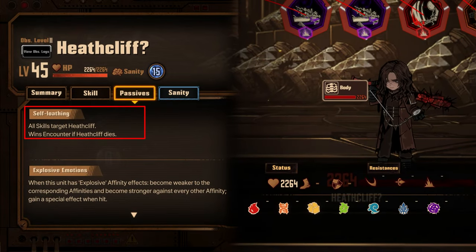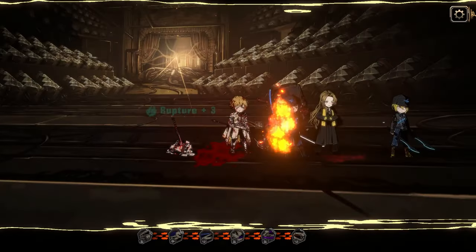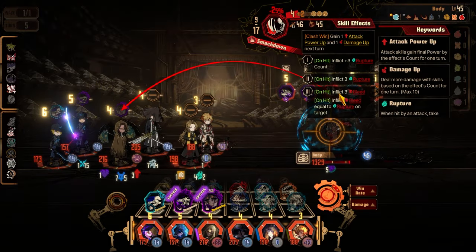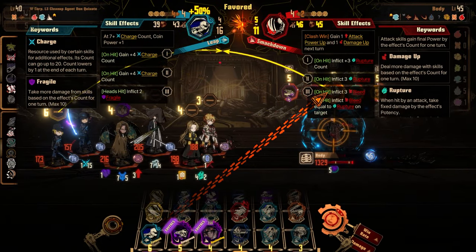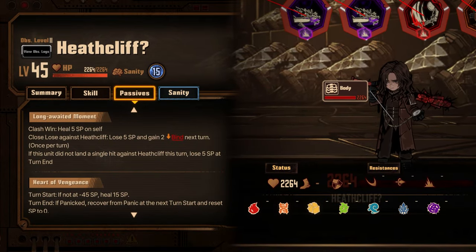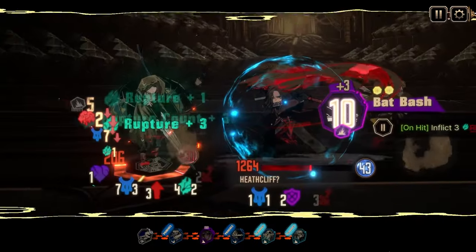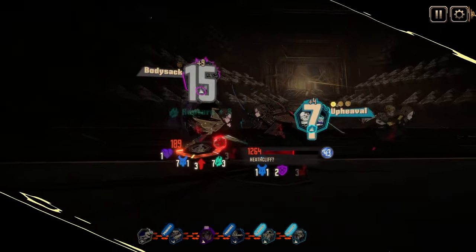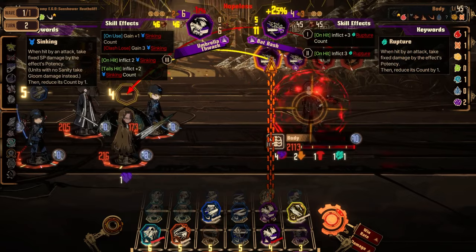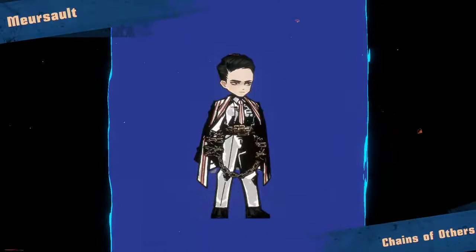To start off, the boss has a passive called Self Loathing. The boss will only target Heathcliff, and if he kills your Heathcliff, you lose the fight immediately. This means you must be able to redirect his actions during the fight. The boss has up to 5 speed and there will be turns where you simply cannot redirect, inevitably ending with your Heathcliff dying. This is where another of the boss's passives comes in. The most important part is that the boss will gain 2 binding next turn if he loses the clash with your Heathcliff. This means to prevent a situation where he beats up your Heathcliff at 5 speed, you must always try to clash the boss with Heathcliff and win those clashes. For turns where you cannot win the clash, or simply cannot clash due to the boss being staggered, try to apply binding through other means to prevent any accidents.